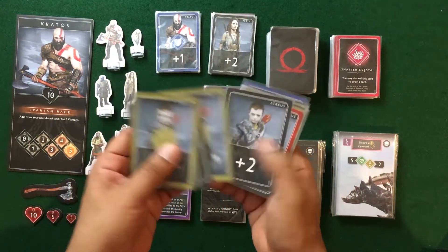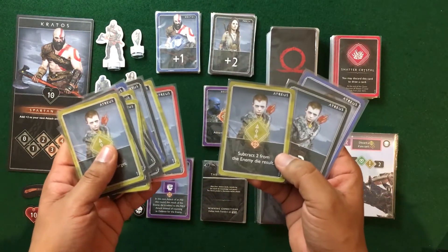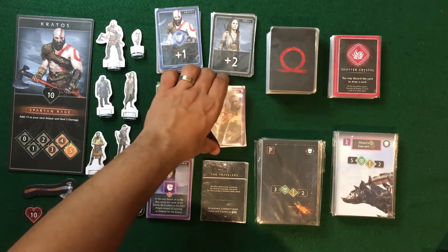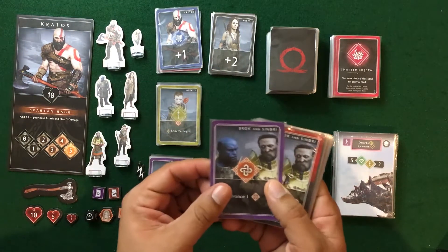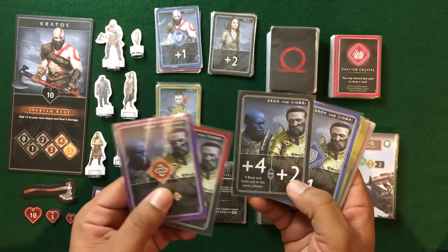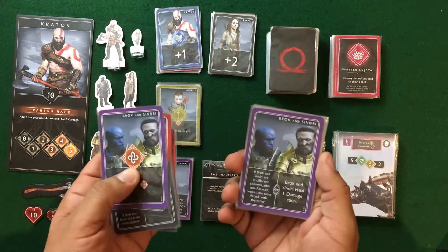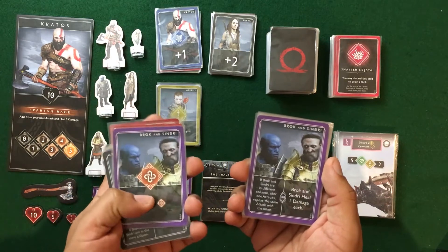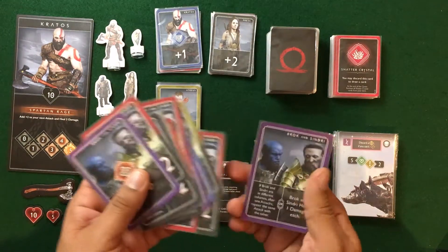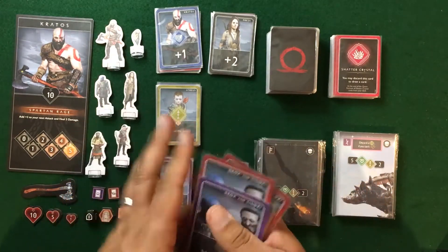Atreus can stun the target and has a ranged attack type that subtracts two from the enemy die result. Brock and Sindri's shared cards include a special attack that becomes a plus-four if they're in the same column, and if in different columns, after one attack you can repeat the same attack — an advantage of spreading them out. They also each have two cards in their deck that can each heal one damage.